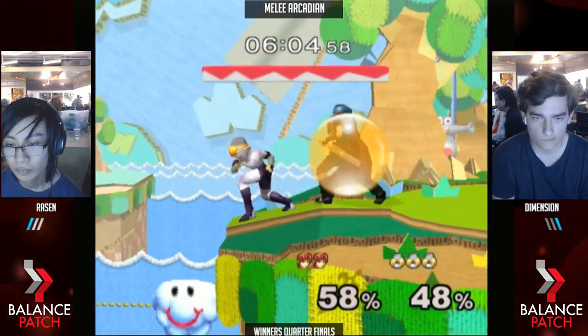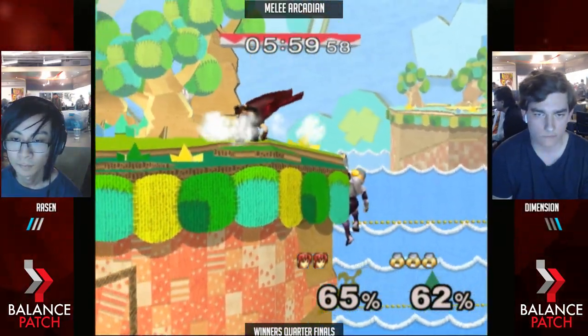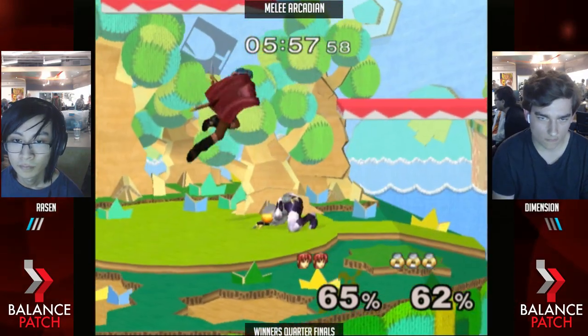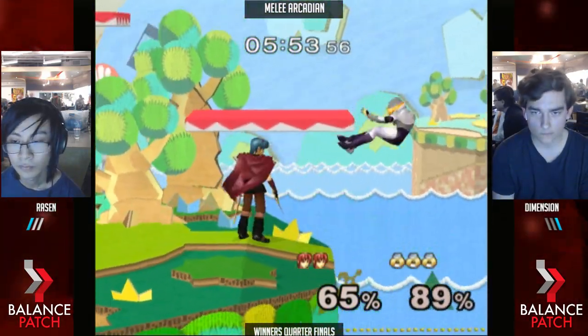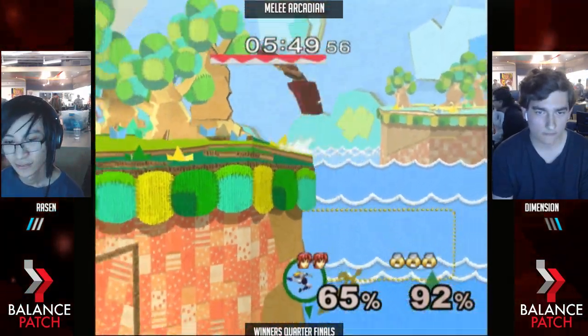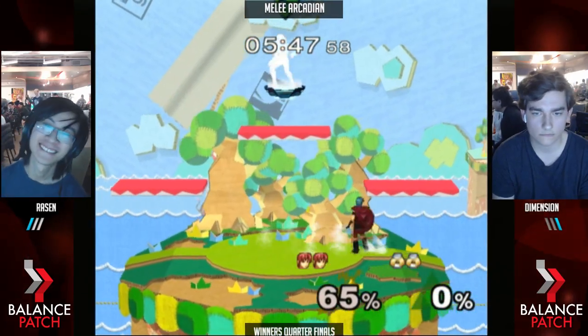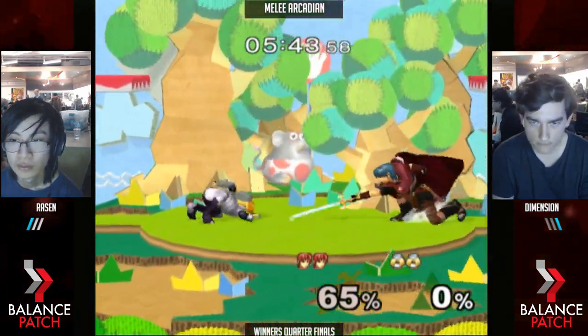He got a pretty good conversion off that up air, but it was only one — it sent him off stage. Now we see Dimension striking back, taking center. Crouch cancel works. Good down tilts get him the conversion. That was so close — barely denied that. I'm happy he didn't go for it a second time there.